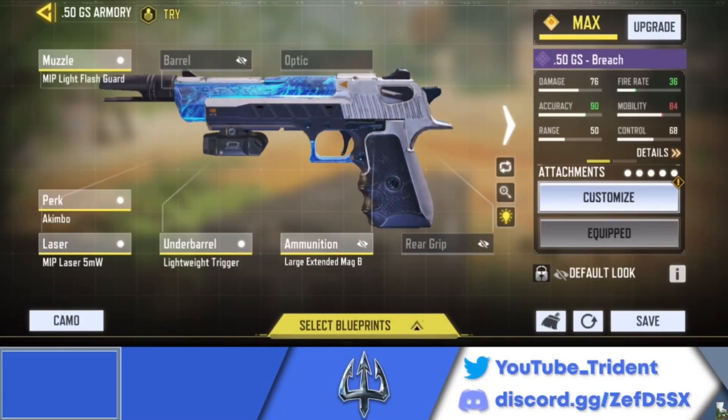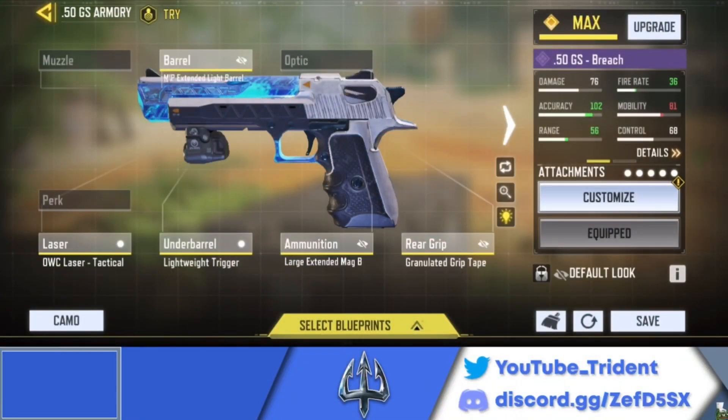Here is the gunsmith build for the Akimbo .50GS — pause the video, take your screenshots. And here's the build for the single .50GS. Now let's move on to number five.